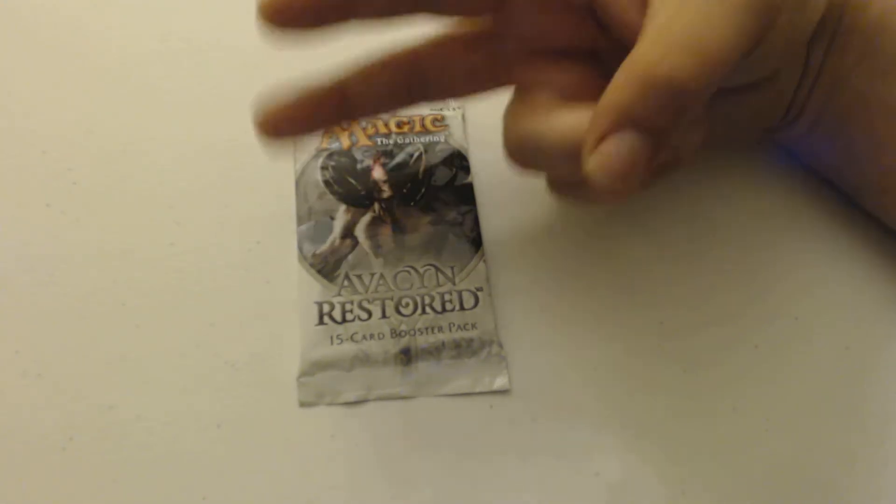My first card is Uncanny Speed. I got Layered Delve, Ghostly Flicker, Spectral Gate Guards, Scrapskin Drake, and Scroll of Griselbrand — he has to keep his scrolls handy. Dude likes to read in scroll form, not book form. He's not for it.